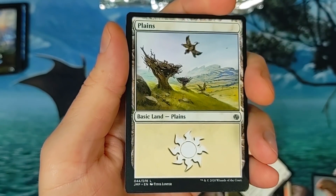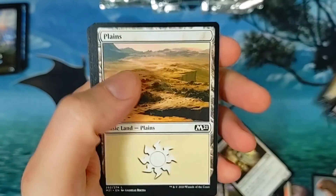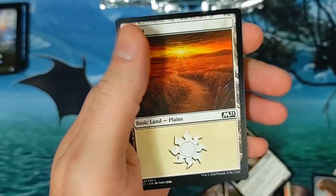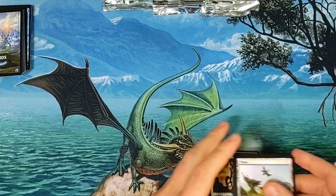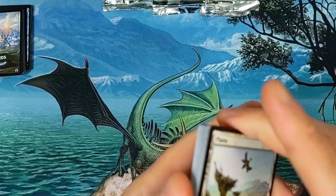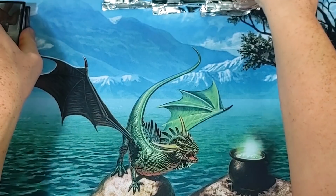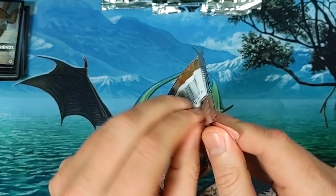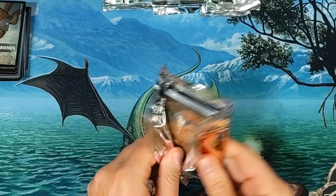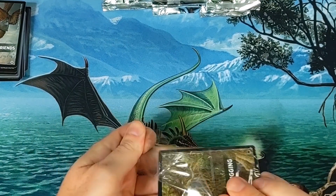We're looking for these really sweet lands. None of these are the crazy Plains worth a bunch of money. I'm not even sure which pack it's in, but what I do care about is pulling it — and with your guys' luck we're gonna do it together. Did anyone get these? I heard LGSs are sold out left and right — they don't even have them.